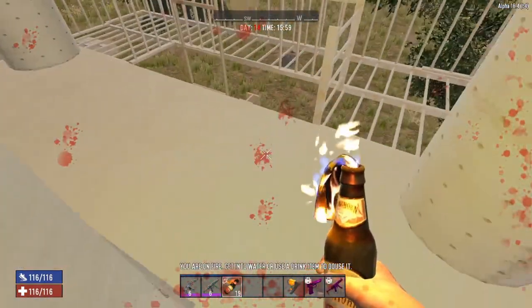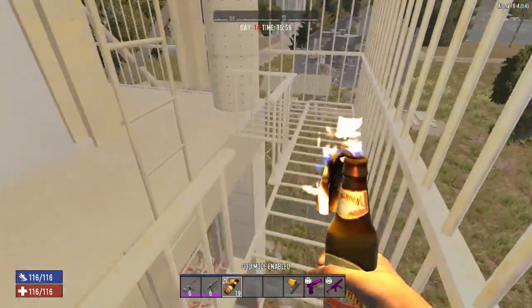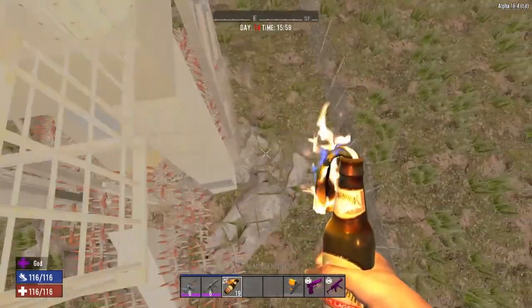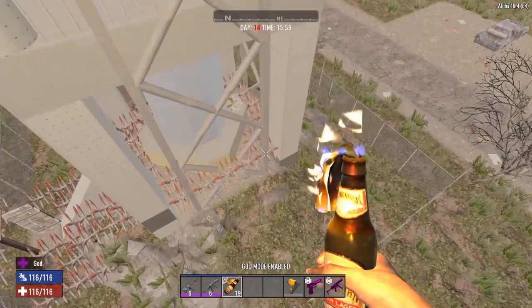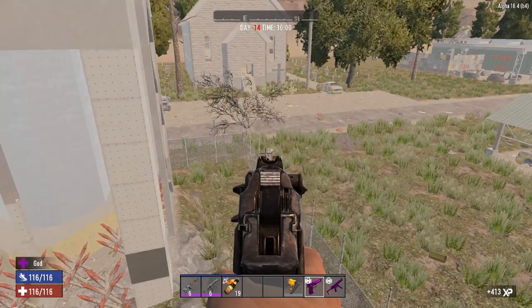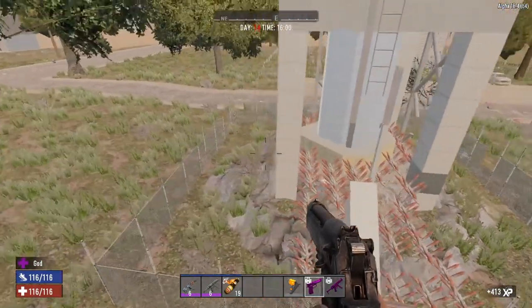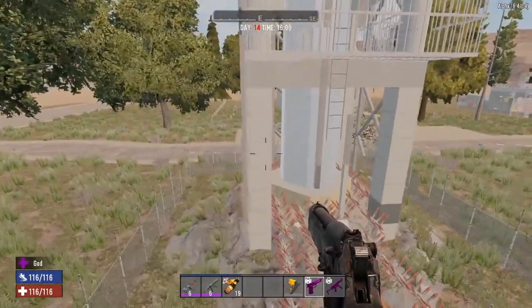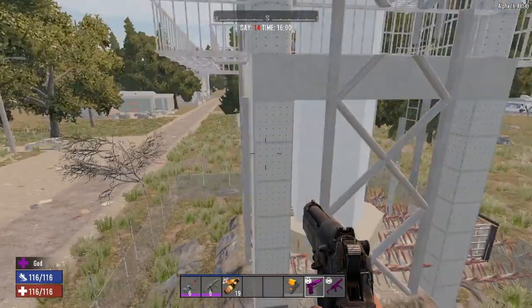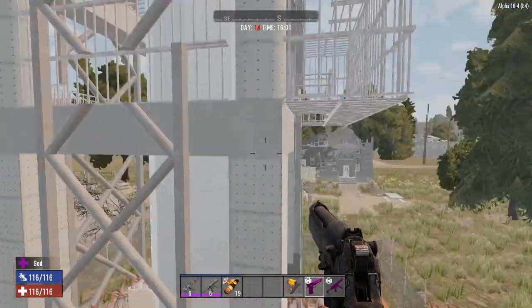What I want to do is try to defend off the day 14 horde and see how it holds up. I didn't go crazy on the spikes because I wanted it to be like a realistic scenario — like what we could possibly have. I made this stuff concrete but it doesn't really matter, I did it for the aesthetics. I think it would work either way.